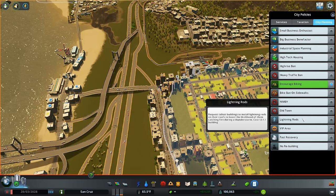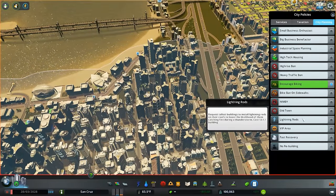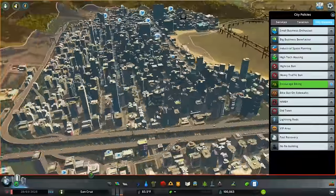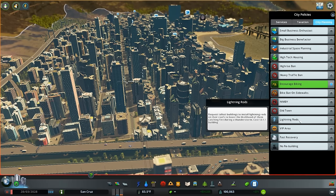Lightning rod — I think this is fairly straightforward. You can enact this city planning policy to help stop some of the fires that lightning storms create. It's a pretty good idea especially in a district like this where there are tons of very tall buildings that are very prone to lightning strikes and fires.